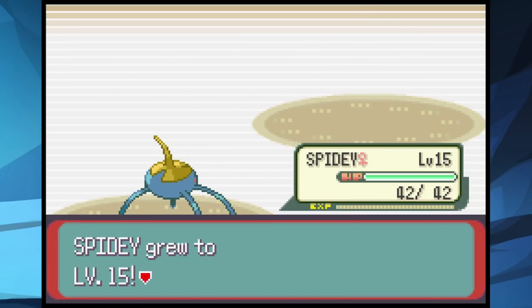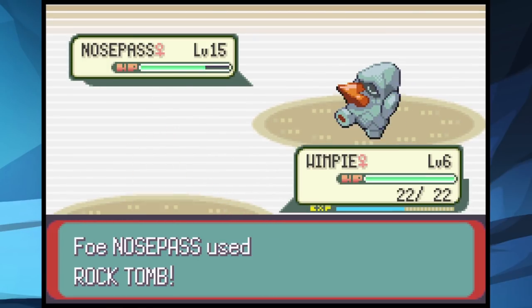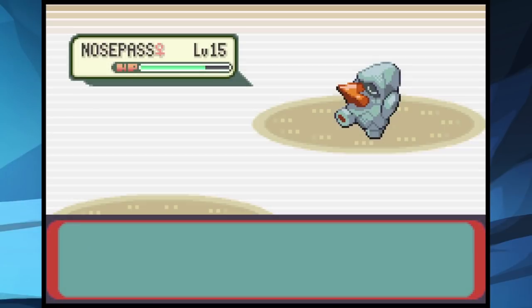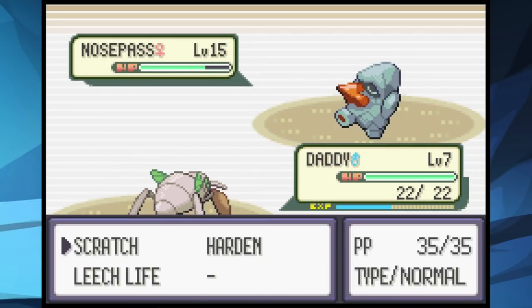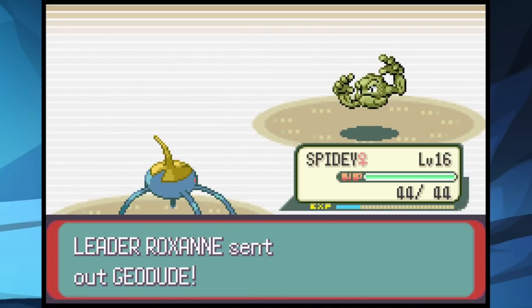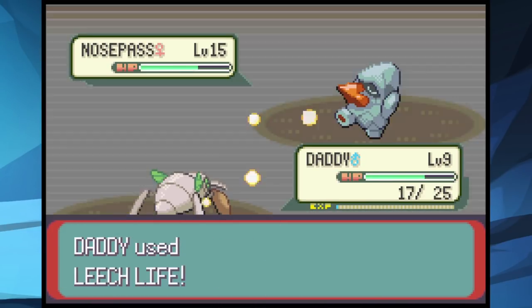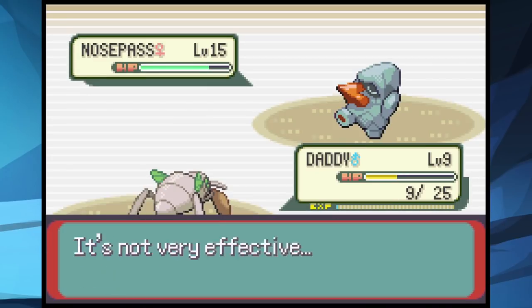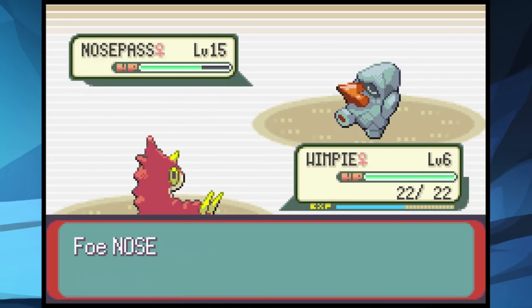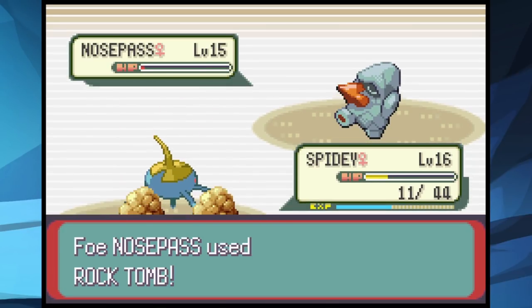We start the gym battle by destroying Roxanne's two Geodudes with one Bubble each. Her Nosepass comes in and almost one-shots us, so I switch out to Wimpy to sacrifice it for a clean switch into Nincada who has Sand Attack. I forgot to grind to level 9 for Sand Attack, so we end up losing because Nosepass doesn't miss its super effective Rock-type moves. We come back a few levels higher, now with Sand Attack, lower Nosepass's accuracy, but still lose twice more before finally getting a win with good RNG.